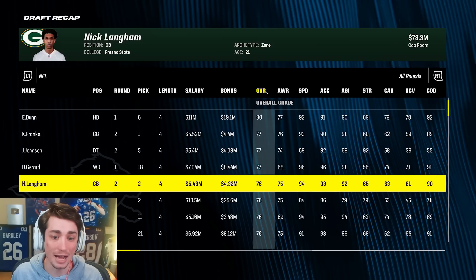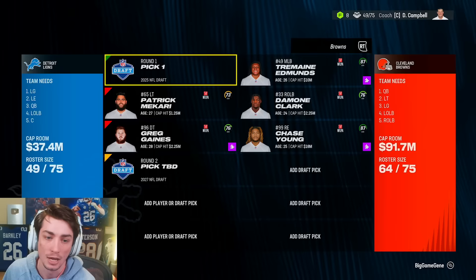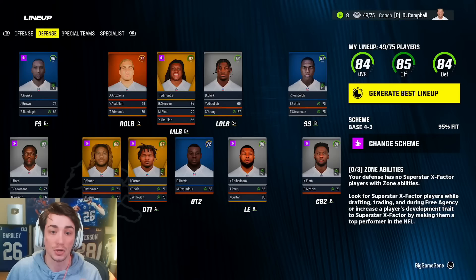Starting next year, we're actually going to be trading our first round pick — projected number one overall — and a second in 2027, plus Greg Gaines and Patrick McCurry, for Tremaine Edmonds, Damone Clark, and Chase Young. I feel like we got a really, really good return for this. Didn't get a first rounder this year, but our team got a lot better personnel wise. We can do without our own first round pick since we have other teams' first rounders. Our defensive line and linebacking core gets significantly better.